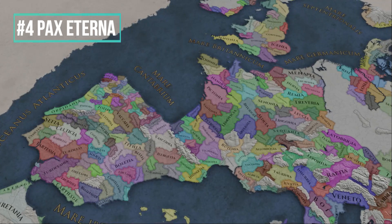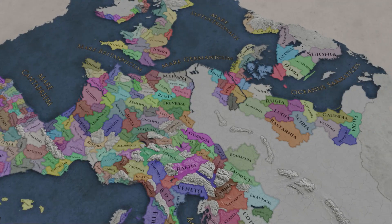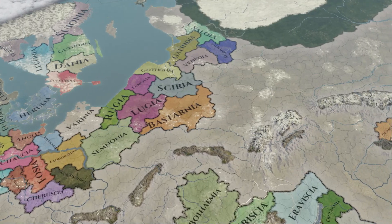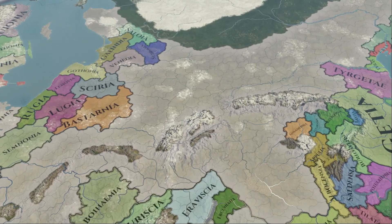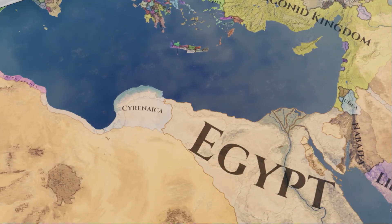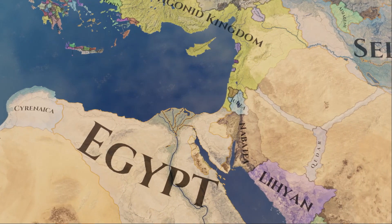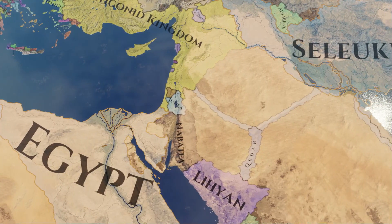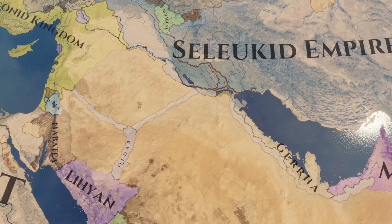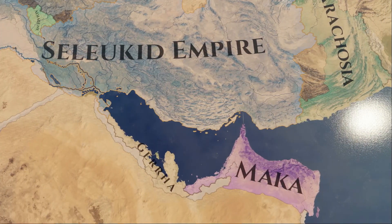Up next we have Pax Aeterna, which is quite simply put: conquer the world. Yes, that means every single territory on the world map. While this is not the most complicated in terms of objectives on paper — it is after all very simple, conquer everything and everyone — I decided to include this on the list because it requires a lot of precise planning and knowledge of how to play the game. It is a true test of your prowess as a player and showcases that you are a master in all domains. Your main hurdle once again is time: you only have 275 years to conquer every territory in the game. This will require you to wage multiple wars on multiple fronts to maximise your conquest, know how to manage your unrest, and of course your aggressive expansion. If you manage to succeed, you will be part of the select 0.3% of people to have done this, and truly be master and commander of the ancient world.